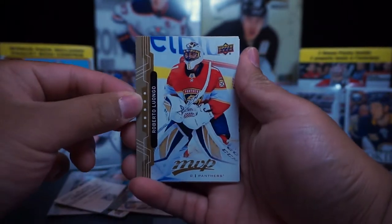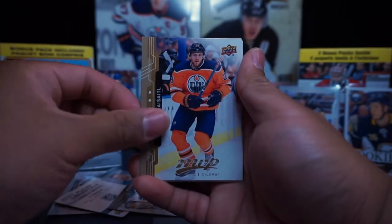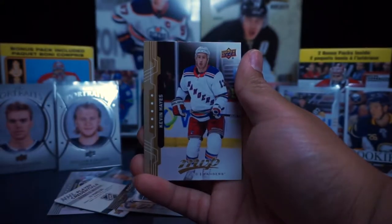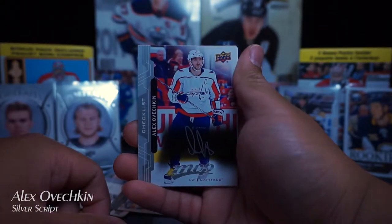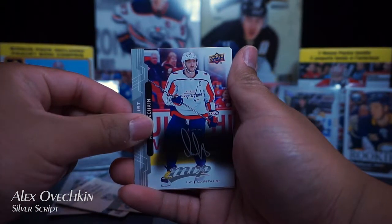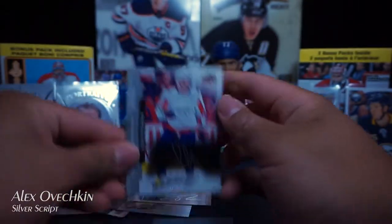I just love the quality of the cards — the pictures, the feel of the cards is really nice. Roberto Luongo, Liam Drysaddle, Derek Broussard, Patrick Kane, Kevin Hayes, Ricardo Raquel, and a silver script of Alex Ovechkin checklist.